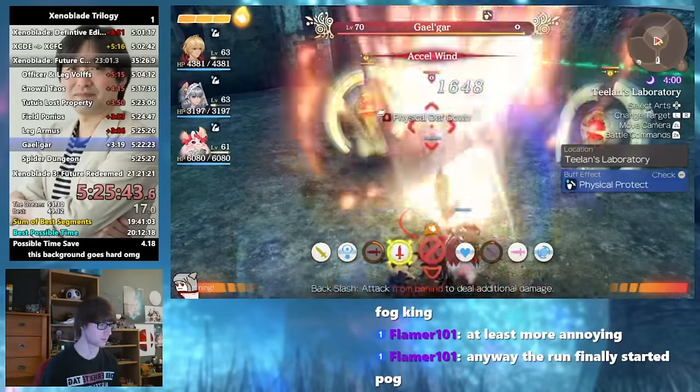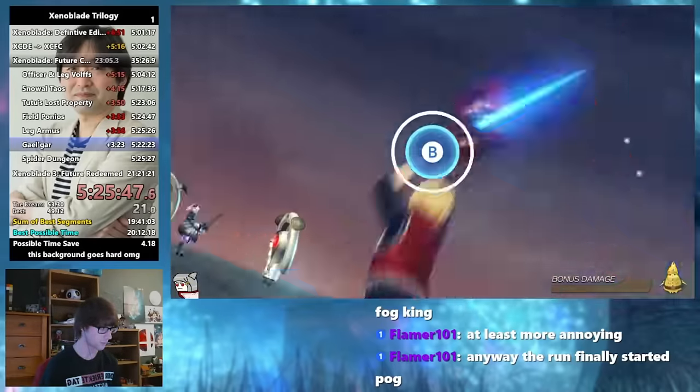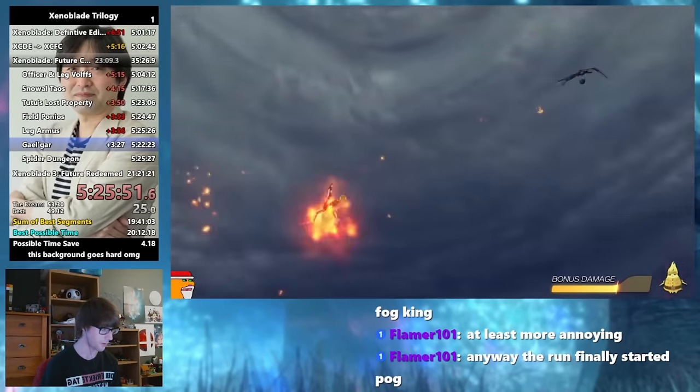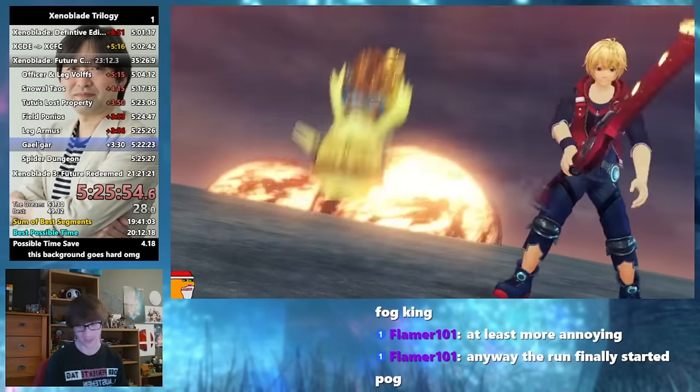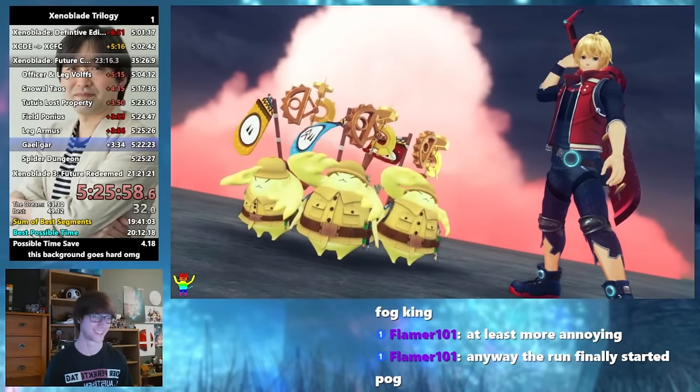Another change in Future Connected combat is the removal of chain attacks in favour of union strikes, where we have to hit a few quick time events to deal some damage to the enemies. The last one in the sequence has a 2-frame window to time, by the way. We also don't have a time attack mode to do the Party Swap glitch with, so we have to do the final fights still as our normal party, which isn't great for us.